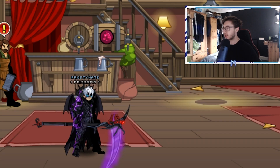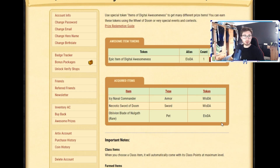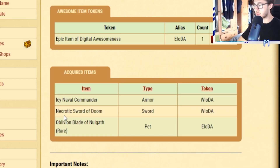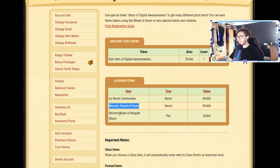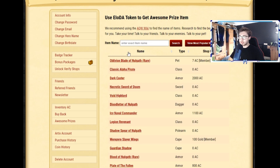Let's go ahead and check out the account manager page. Maybe some of you guys have already redeemed your items — if so, let me know in the comment section below and tell me what you managed to get. So this is it right here — these are the items I've gotten: two wicked items, the Icy Naval Commander and the Cryptic Sword of Doom, and then the Oblivion Blade with my epic items. It's showing here that I have another epic item of digital awesomeness to use. If you go on 'Spend Token' you just enter the name, but I want to go on the most popular.